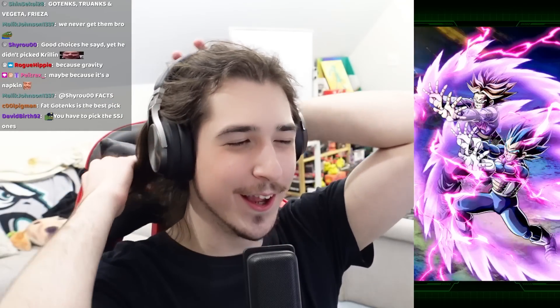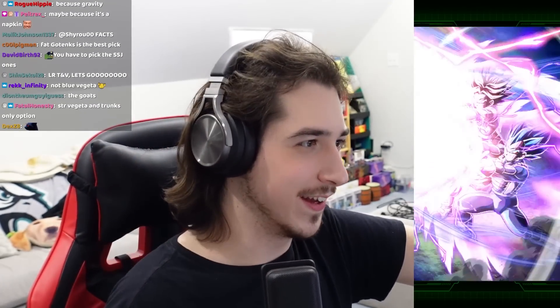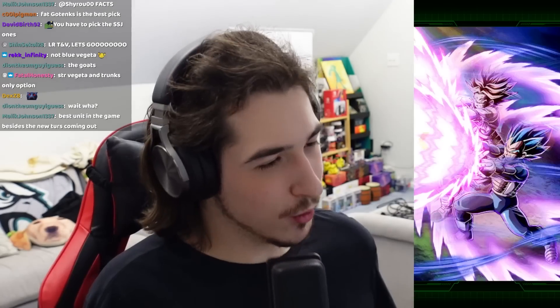We got our three choices: Vegeta, Trunks, Frieza, and Gotenks. Pretty obvious — of course we're bringing Vegeta and Trunks, the LR. Truth says they're the best units in the game, which I don't agree with — I think it's STR Cooler. And honestly it might just be the Gammas now because the Gammas are actually just insane. Regardless, LR Trunks and Vegeta onto the team.